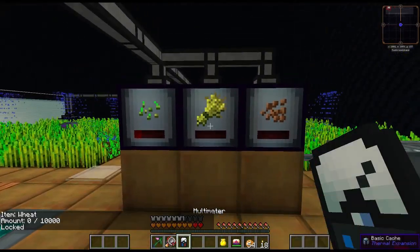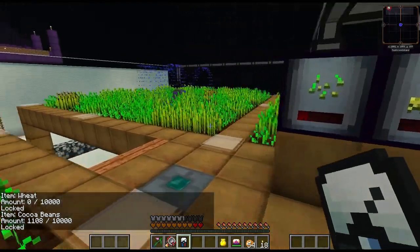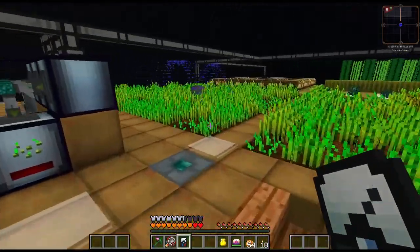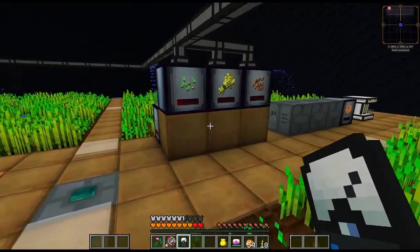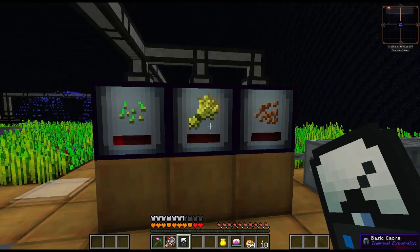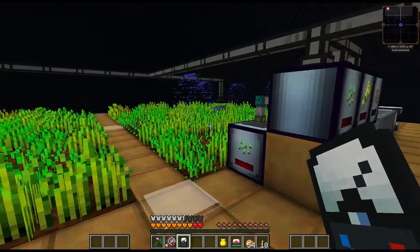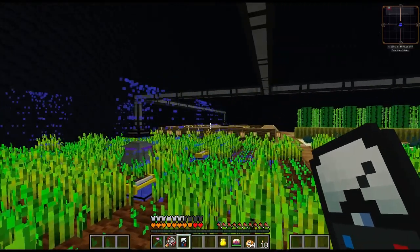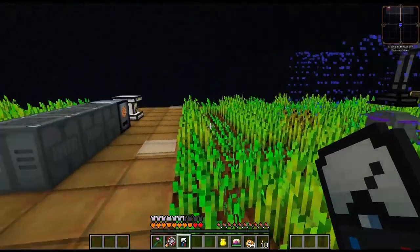Right now we have zero wheat and we have about a thousand, eleven hundred cocoa beans. When I was testing earlier I put 16 bone meal into each of these sprinklers, and I noticed that the cocoa beans were slowly going down. That tells me that while we can produce wheat a lot faster - you can really tell a difference when you put bone meal into the sprinklers, you constantly see wheat growing left and right. The cocoa beans can easily produce faster; the wheat is what's the problem.